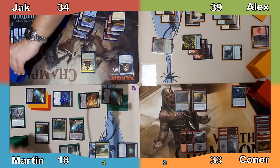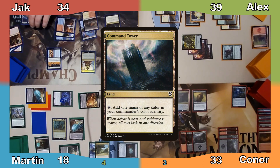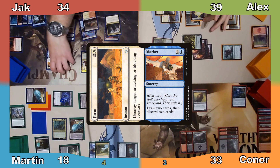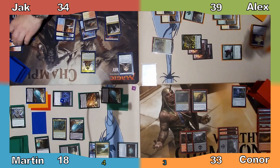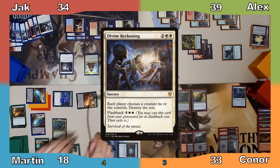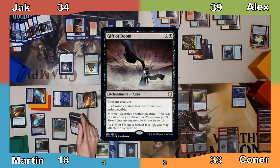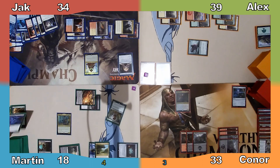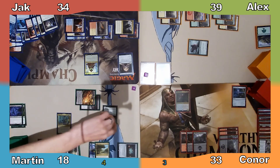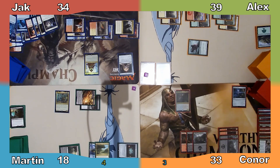I pass to Jack. Martin manifests the top card of Jack's library and Jack plays Command Tower, casts Market — copied by his commander — and I sacrifice an Arid Panorama to put a Mountain into play tapped. Jack then casts Divine Reckoning, and Martin responds by sacrificing a manifested card to flip Gift of Doom face-up, attaching it to his morphed creature. The board is wiped of all creatures except Svenne, Ohran Frostfang, Anje, Kadena, and Martin's Morph. Thieving Amalgam deals 4 damage to Jack, 2 to Connor and myself, and gains Martin 8 life. Jack passes the turn.